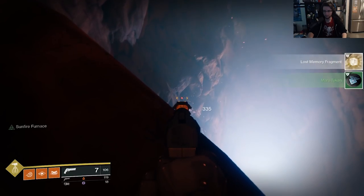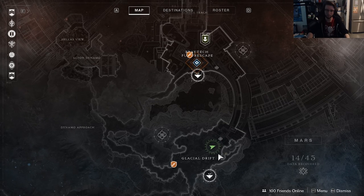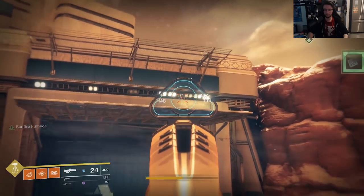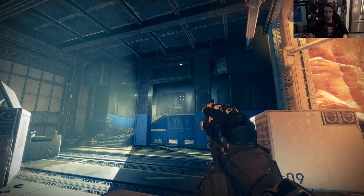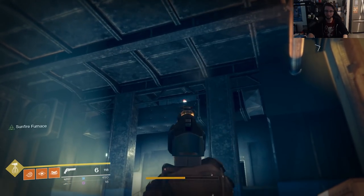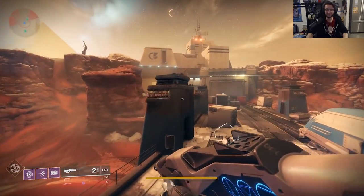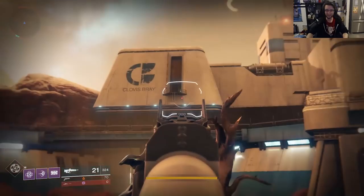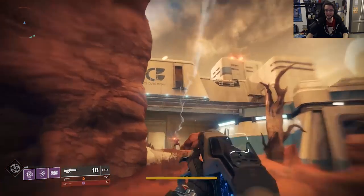Fast travel back to Glacial Drift and head to the right this time. For number 12, look at the big open garage door — in the slot next to the lights that are lit above it is the next memory. Head into the garage itself for number 13; look at the upper right side wall from the left side for a kinetic memory. Number 14 is to the left of the garage, but you need to go more towards the center of the bridge to snipe this one. In the upper doorway to the left of the garage is number 14, next to the giant Clovis Bray logo.